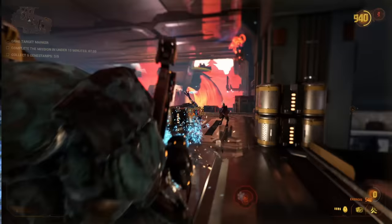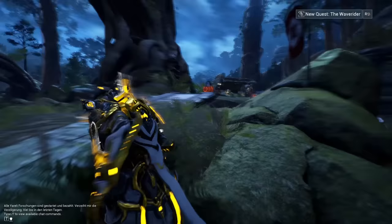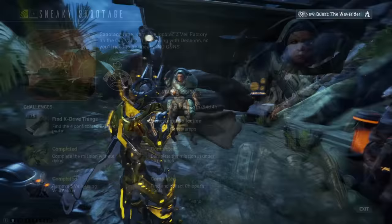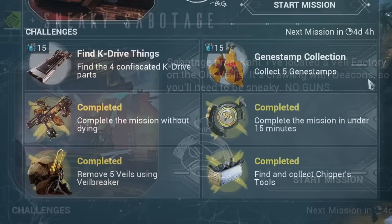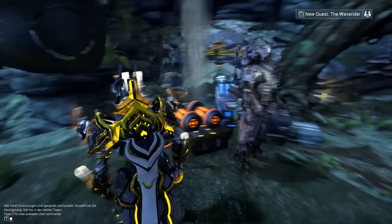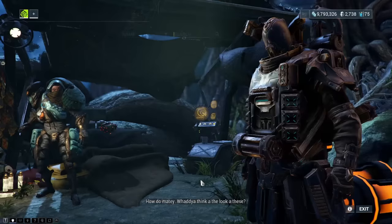To get started, you gotta go to the Drifter camp, walk out of your orbiter, and go over to Kalt's camp. Talk to him and he'll show you a screen to start his current mission. There's always one mission per week with a certain objective — this week it's a stealthy sabotage — and under it you see additional challenges you can perform. For example, you could complete the mission without dying, or find some K-Drive spare parts. If you do these bonus challenges, you'll earn a new resource used to purchase things from Chipper, the next NPC you unlock as soon as the first mission is done.